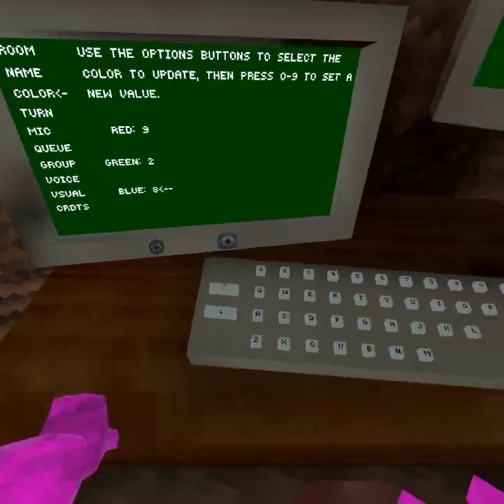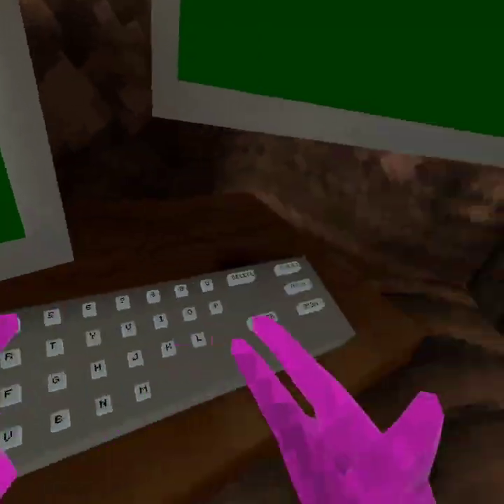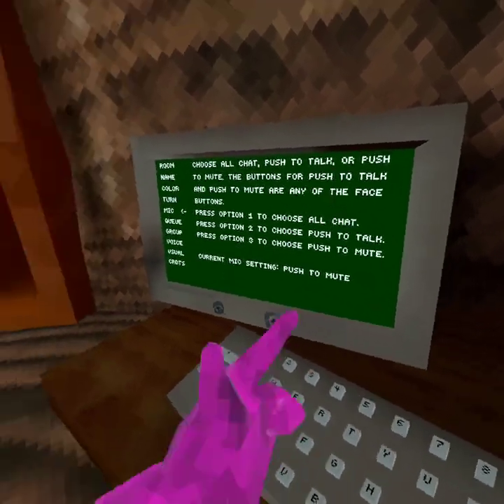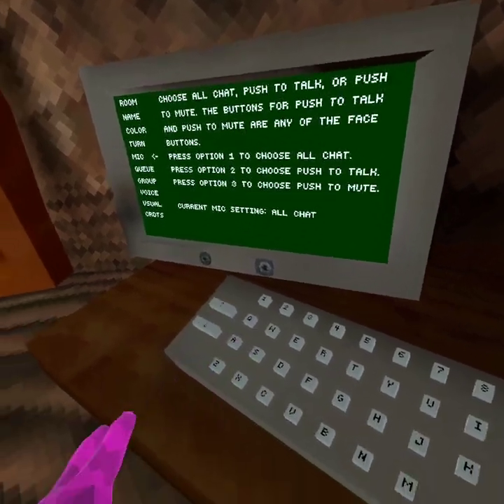That's how you change your color and your name. Now for your mic or chat — it's push to mute right now, or push to talk, and there's also chat.